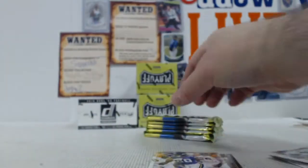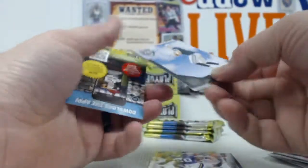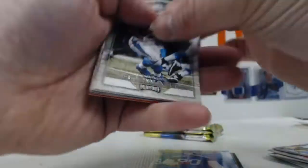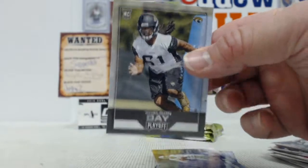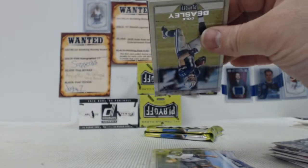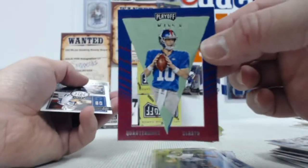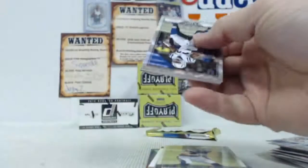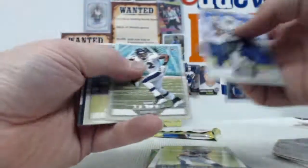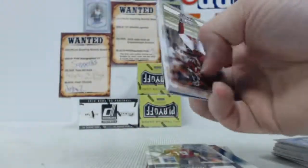Peterson, Mackenzie Alexander, and then we got a Tony Romo, and then a Sheldon Day rookie. You can't go wrong. You got the Eli Manning pennant, Locken Wilson, Joey Bosa, Aaron Rodgers and Aguero. Last pack of this box.